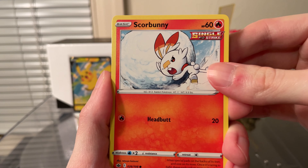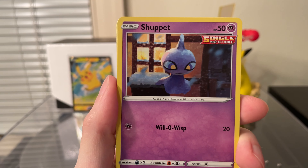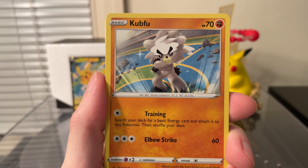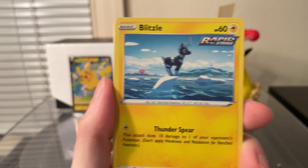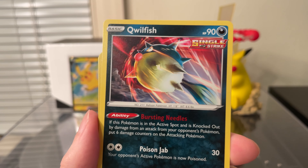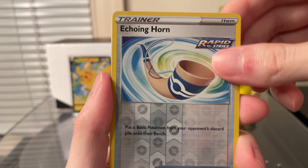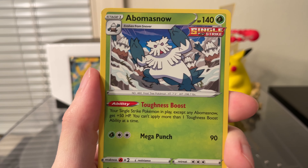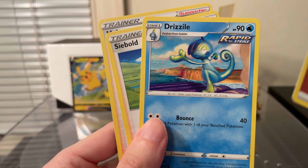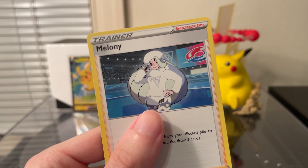The second Chilling Reign pack has a Scorbunny, Shuppet, a Kubfu, Blitzle, Qwilfish, an Echoing Horn Reverse, and the Rare is a Braviary. Not much in that pack — also got a Fighting Energy, Drizzile, a Sableye, and a Melony.